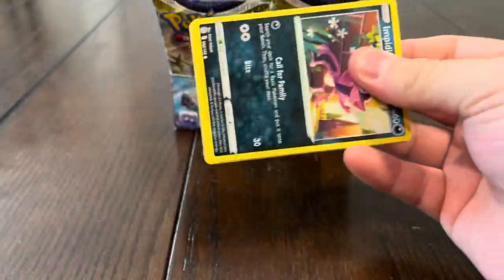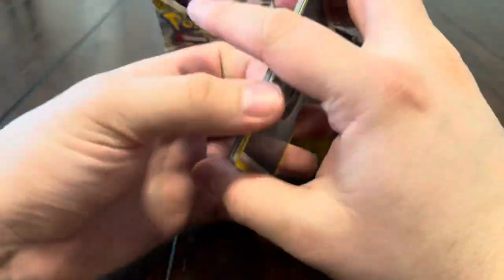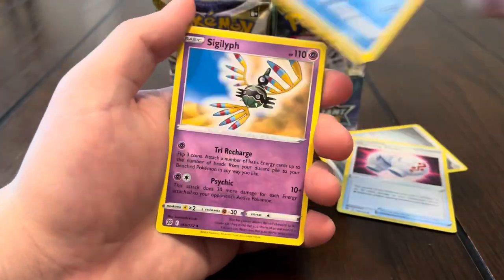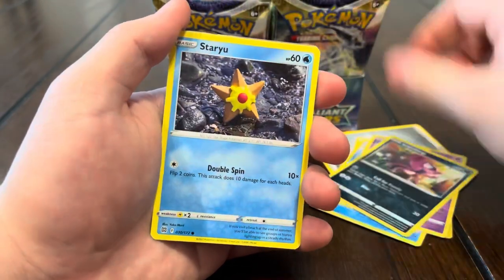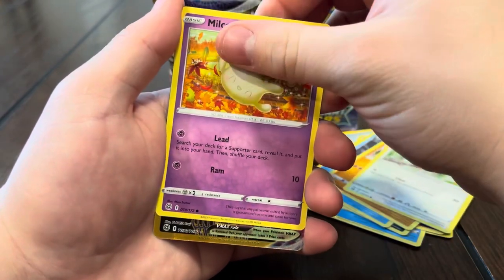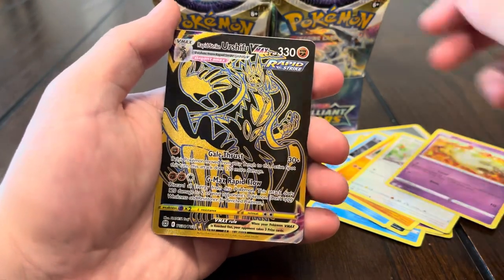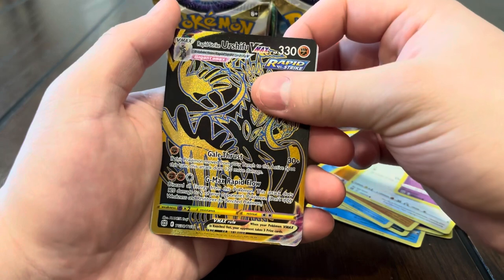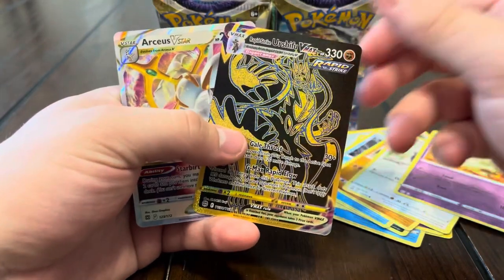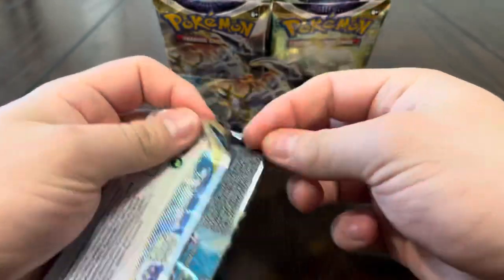We still don't have that Raichu full art — that card is pretty sick and we still need it for our binder. Metal energy, Cleansing Gloves, Floatzel, Sigilyph, Impidimp — star Riolou, Starly, Milcery — oh, another gold from the trainer gallery! We got the Urshifu V-Max, we do already have this one but it's really sick. And a V-Star — we got the Arceus! We finally got the Arceus! Double banger pack!